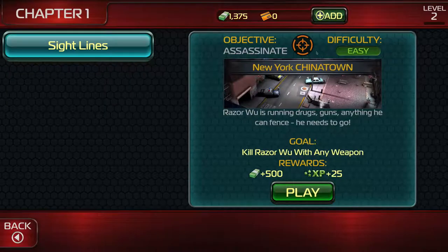We're at sightlines. Difficulty: easy. Objective: assassinate. New York's Chinatown. Razor Wu is running drugs, guns, anything he can fence. You can fence something? I suppose you can — not like the fence fence, but like with the swords and the masks. He needs to go. The goal: kill Razor Wu with any weapon. Rewards: 500 green papers and 25 XP. I'm level 2, by the way — so I don't mean to brag, but I'm pretty good at this.